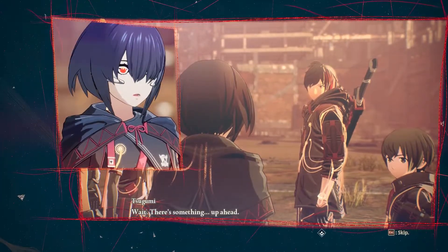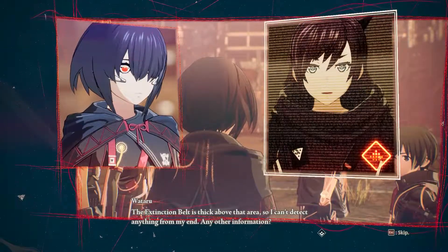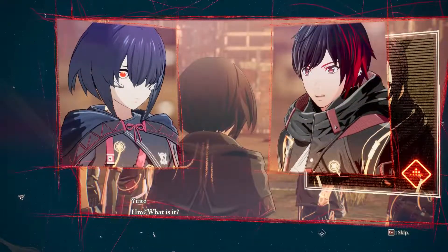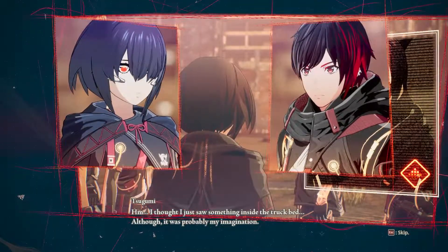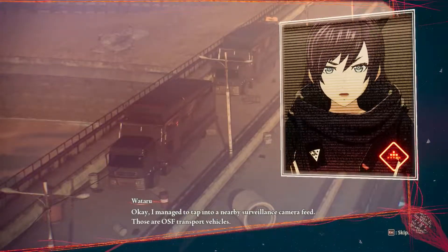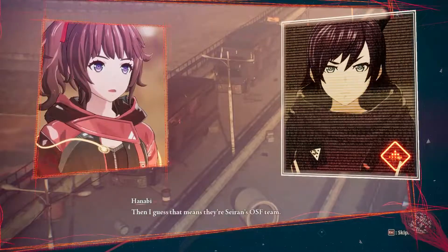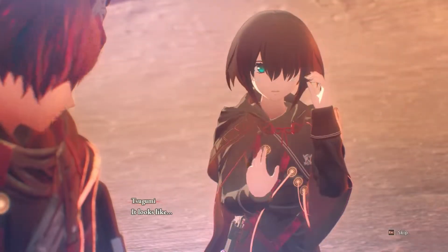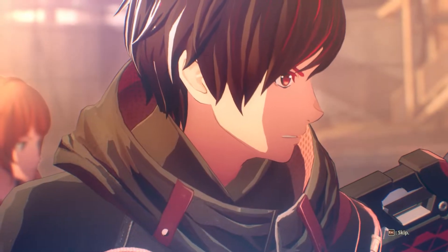Wait, there's something up ahead. The extinction belt is thick above that area, so I can't detect anything from my end. Any other information? I think they're trucks — two of them. They're moving towards Ceyron. I thought I just saw something inside the truck bed, although it was probably my imagination. I managed to tap into a nearby surveillance camera feed. Those are OSF transport vehicles. Enemy or ally? Yuito Platoon is the only OSF team deployed near Mizuhigawa. Then I guess that means they're Ceyron's OSF team. I see two individuals heading towards us — it looks like Kagura and Kyoka. Of course. They're invisible. Be careful, I'm not picking them up at all.